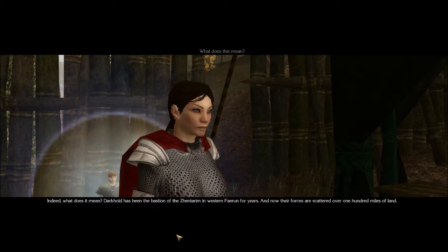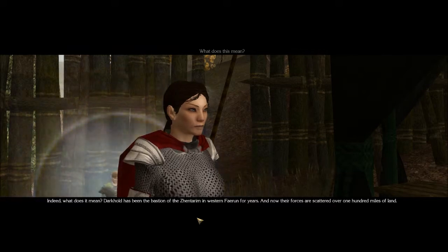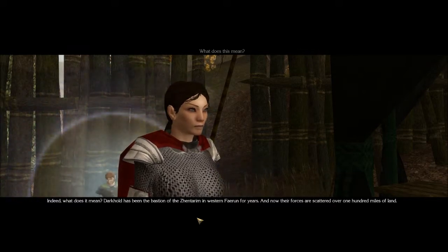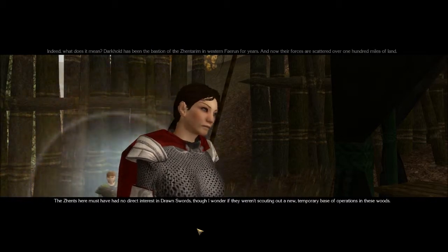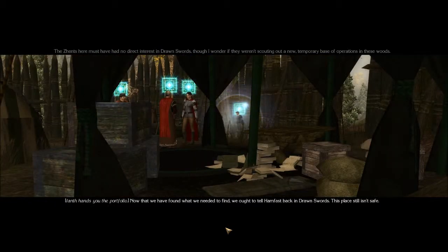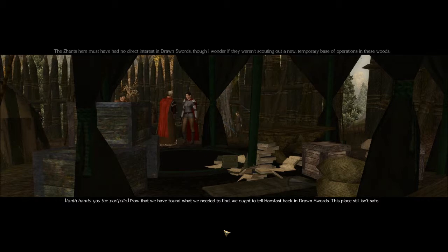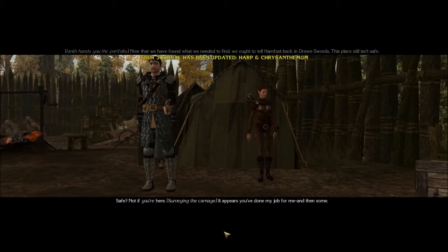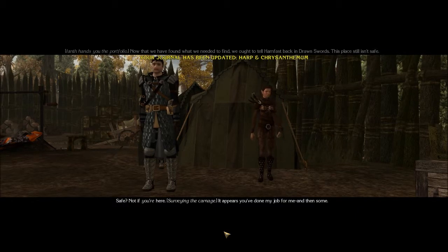What does this mean? Darkhold has been the bastion of Zentara in the western Feren for years, and now their forces are scattered over 100 miles of land. The Zents here must have had no direct interest in Drawn Swords, though I wonder if they weren't scouting out a new temporary base of operations in these woods. Ian hands you the portfolio. Now that we have found what we needed to find, we ought to tell Hamfast back at Drawn Swords.